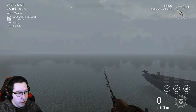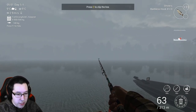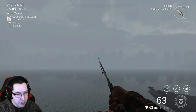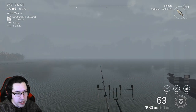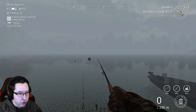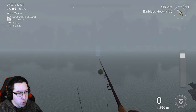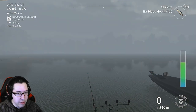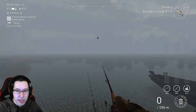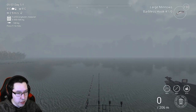Now you can see one of the pros of using a bottom rod: you can clip your line. It shows 63 meters clipped down there. That means every time you cast that rod, as long as you get it near the line clip mark, it will automatically go out to 63 meters, making it quicker. You can just quick-cast to the same spot over and over again.